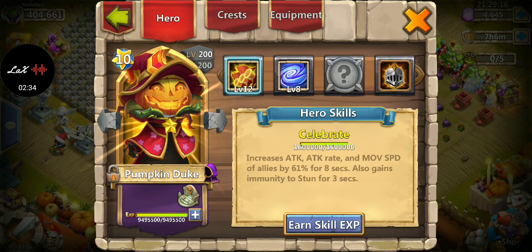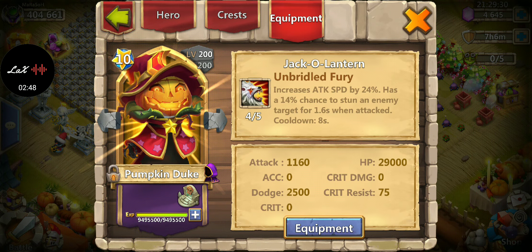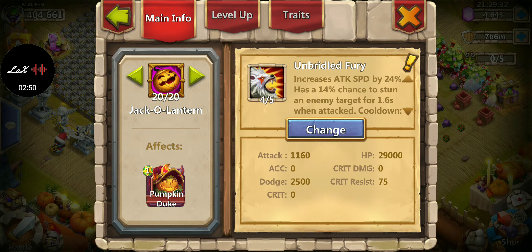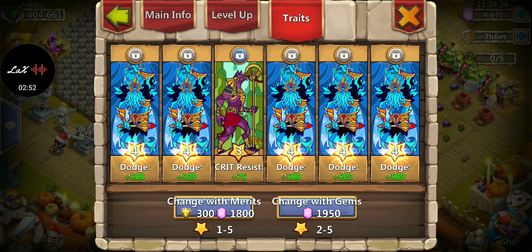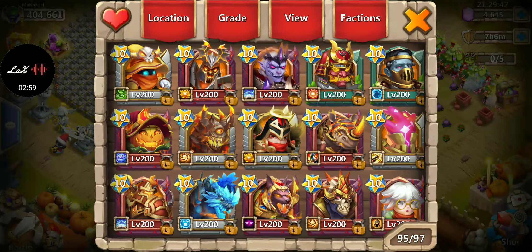Another hero people have is Pumpkin Duke. He's better as a defensive hero. My favorite talent on him is Sacred Light, though I've seen people use it as well. For equipment I like Brittle Fury for extra attack speed, and for traits I went with dodge — I didn't spend too many gems on traits.